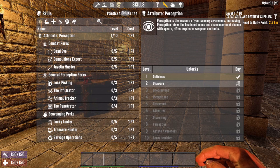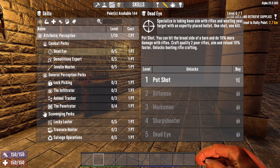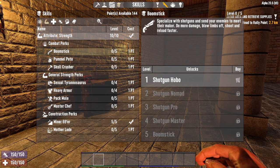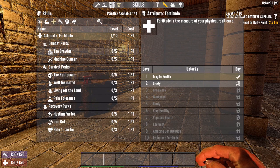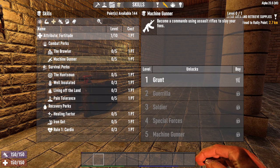Let's go to skills and have a look. Under perception, if we come to dead eye and invest in pot shot, you can see on line two it says craft quality two rifles — so hunting rifles and sniper rifles are affected by this skill tree. Javelin master allows us to create spears of higher quality. Over to strength: boomstick is for shotguns, pummel peat is for baseball bats and clubs, skull crusher is for sledgehammers. Under fortitude: ruler is for creating things like knuckle dusters, and machine gunner will allow us to create assault rifles.